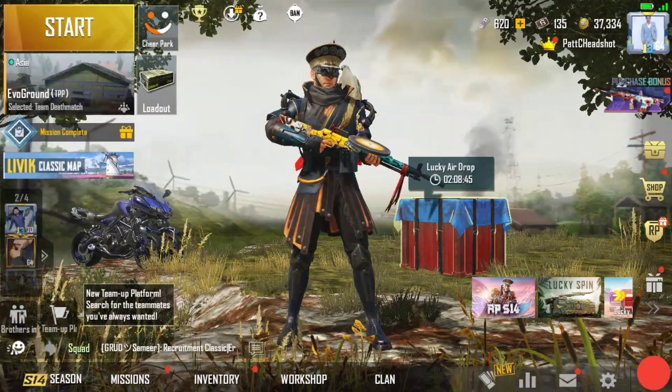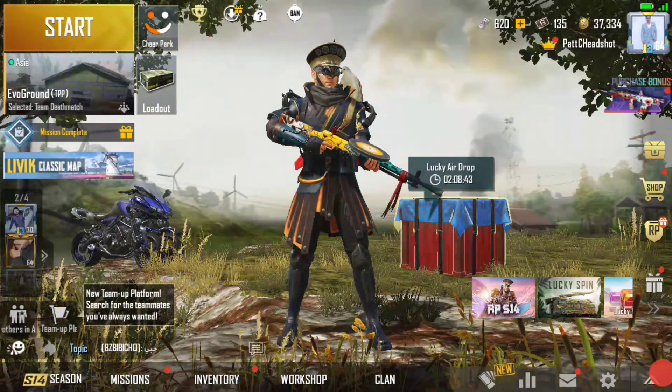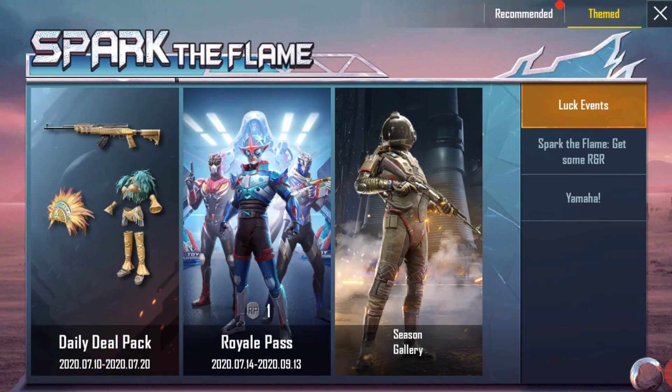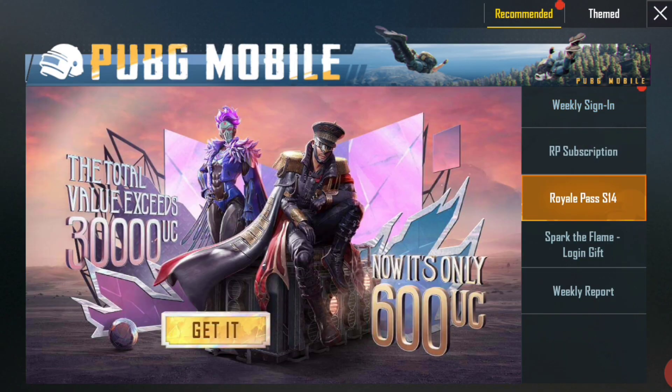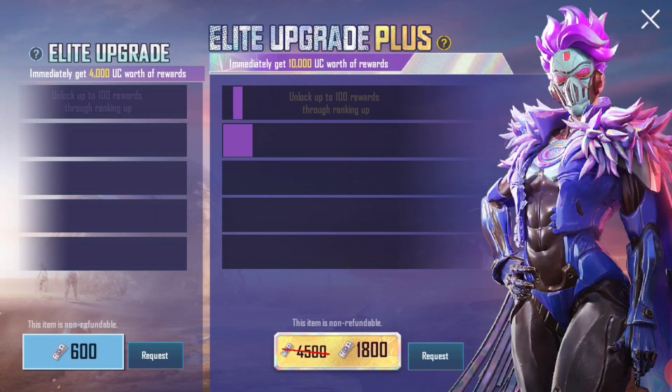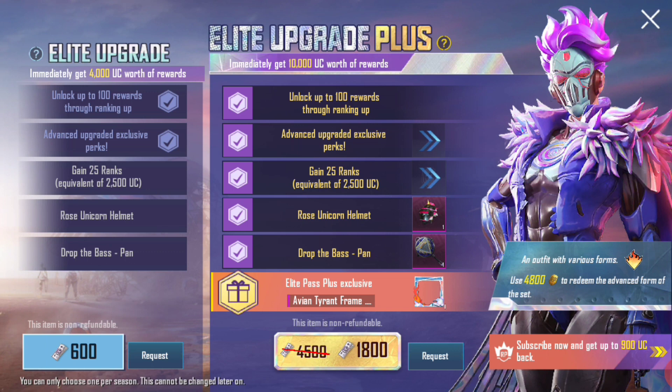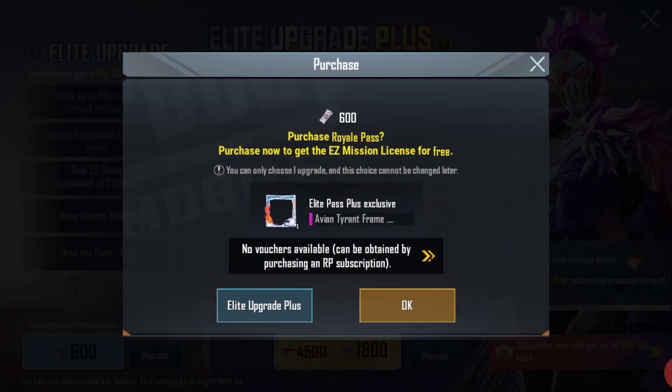So let's go first and upgrade our Season 14 Royal Pass. In the event box, we can see the recommended Season 14 Royal Pass. There are 2 options: 600 and 1800. We are going to choose 600 because in 1800 there is nothing more than what is in 600.